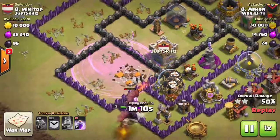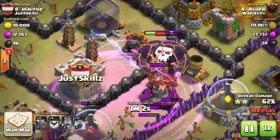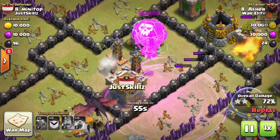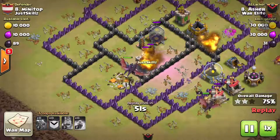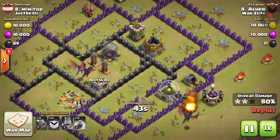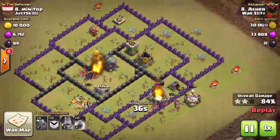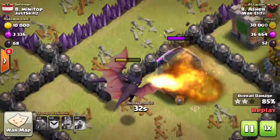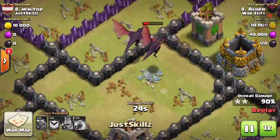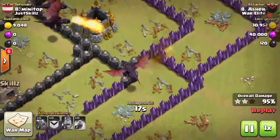If he would have had a higher-level Barb King he probably would have had a better outcome. Well-placed loons there with a rage — that's how a rage should be placed, over the air defense, just barely, so they're still raged as they go up and take it out. Only one loon made it though, and they couldn't even take out the teslas in the center. Still got a dragon and the BK going around down here as these two dragons are going through and taking out the teslas up here. All that's left to defend is the archer tower, which is going to be overwhelmed — she targets the dragon with the highest HP so it gets taken out fairly quickly. She doesn't even take out a dragon but gets pretty close.